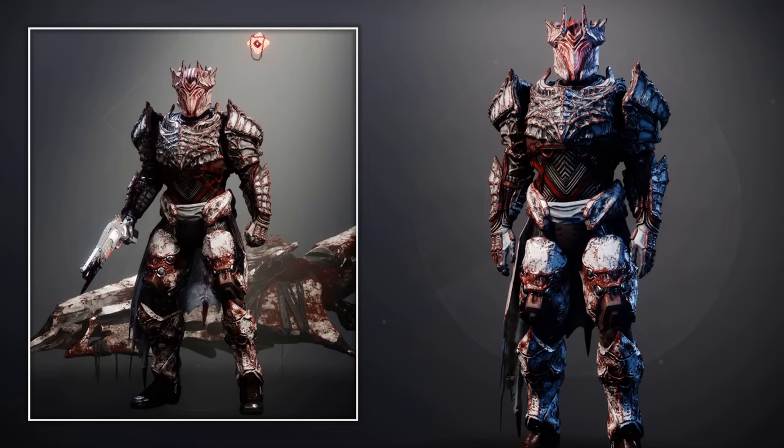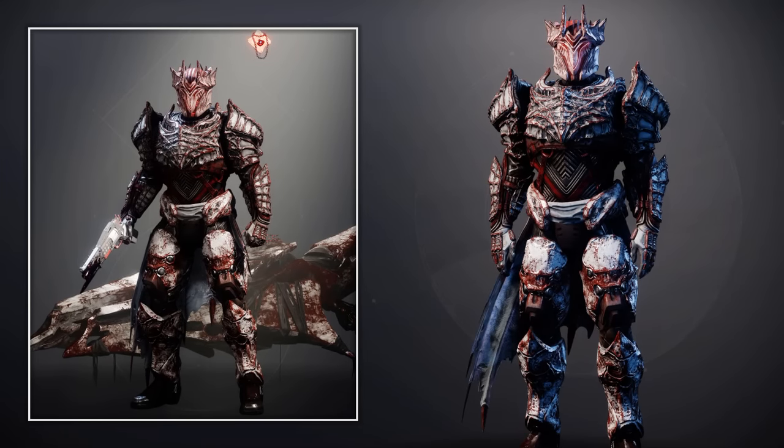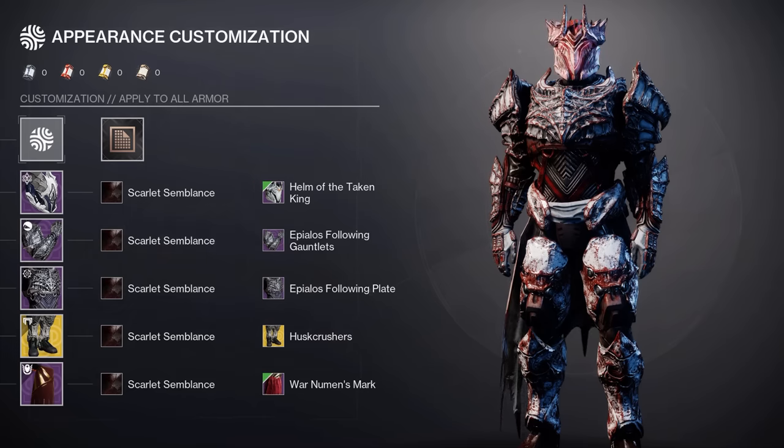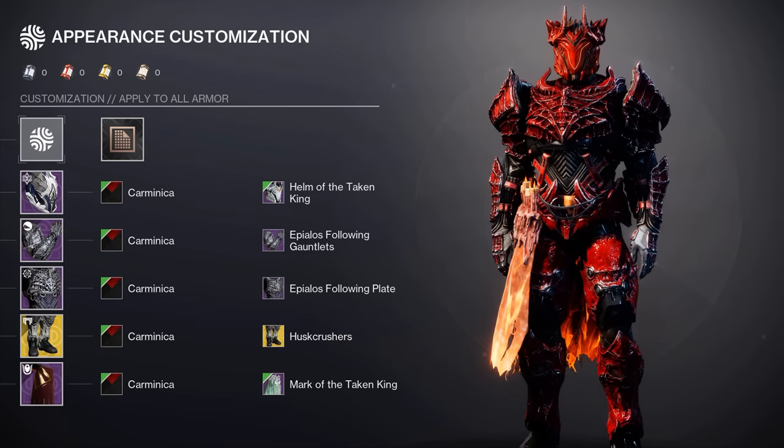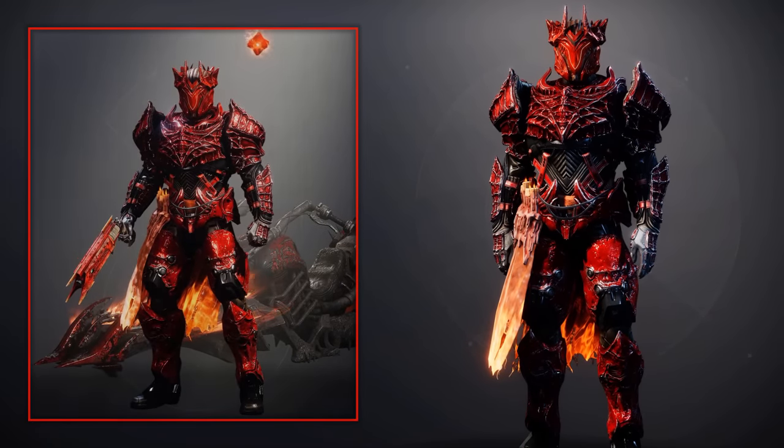Now we're moving on to some Titan fashion, and I first want to start off with my Titan called the Bloodied Knight. I wanted to create a scaly hive knight design that is covered in blood, and I found the new dungeon helmet to work perfectly with it. With the shader Kaminika as well as the new dungeon mark, it made for a more demonic look.